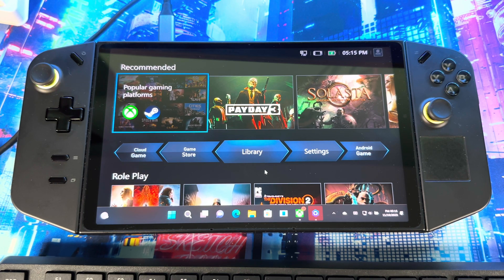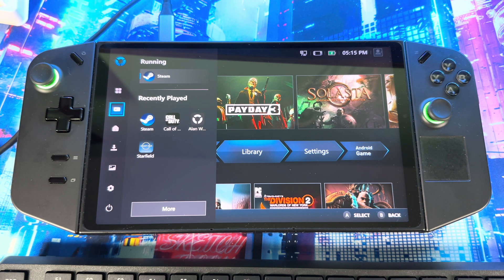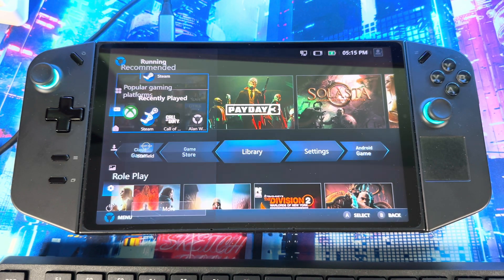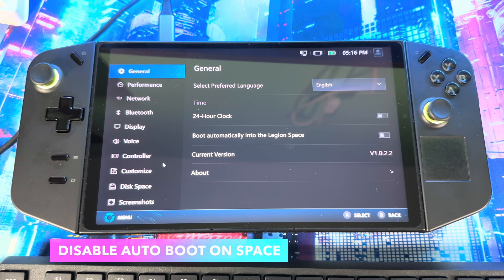An update came out today for Legion Space. If you go into Legion Space it should automatically update. If it doesn't update, just close the app and boot it back up and you should see the update. When you get the update, you'll see version 1.0.2 — I'm hearing there's a slightly different version out there but no big difference, it's essentially the same thing on the system.